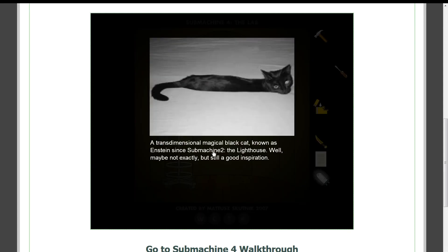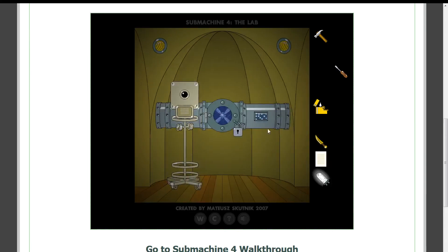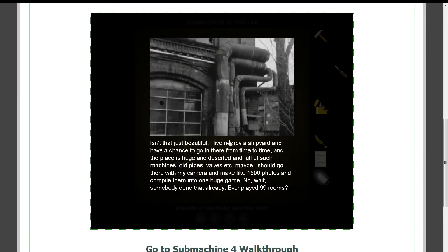In case you don't really know, I create graphic novels, mostly in watercolor technique. Besides that, there's plenty of room for other useless stuff that magically appears on my desk right after I finish cleaning it up. I love this guy already. A transdimensional magical black cat known as Einstein's Submachine 2, the lighthouse — well, maybe not exactly, but still a good inspiration. I live near a shipyard and have the chance to go in there from time to time, and the place is huge and deserted and full of such machines, old pipes, valves, etc.